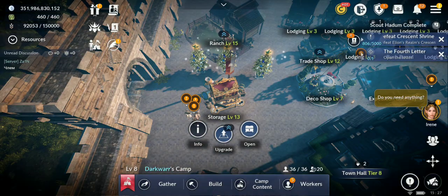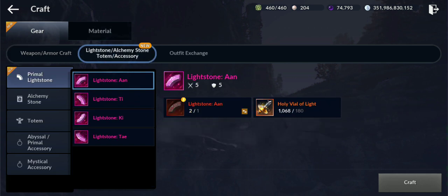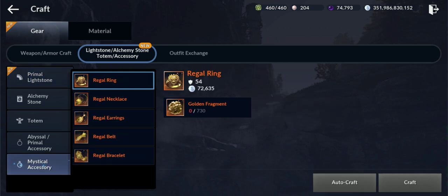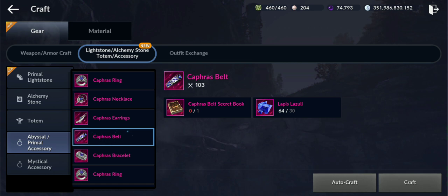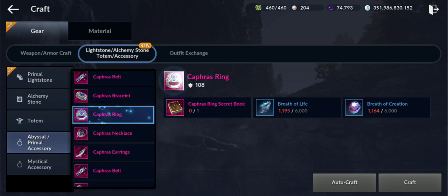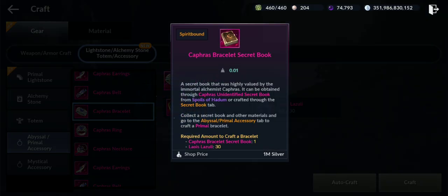Let's see first what you need for the pink accessories in case you are a newer player. So let's go to Craft, and here if we go to Abyssal Primal Accessory — sorry, my bad — you can see the materials. What you need is Lapis Lazuli, 30 of them, and Secret Books.